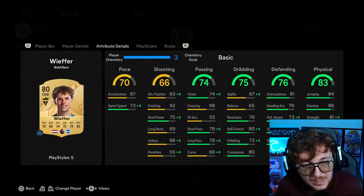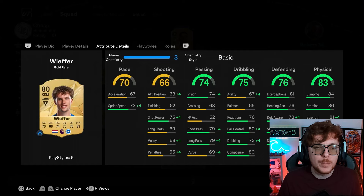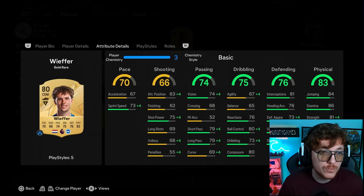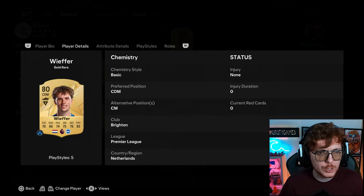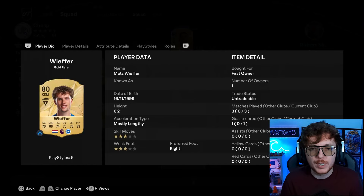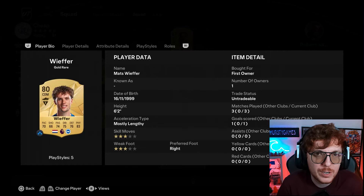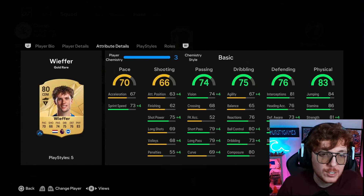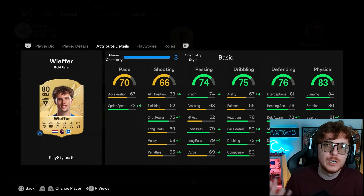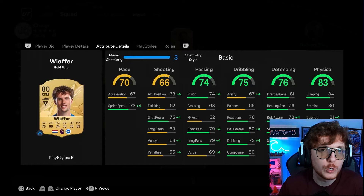Into the CDM spot, Vifa is a card that massively surprised me. I was using him on stream to get chemistry for my Dutch players and I ended up really enjoying his card. He's also phenomenal from corners - he scored a headed corner goal. Really solid, really nice little starter card and surprisingly good. If you've already got a CDM you like from the Prem, stick with it - this is just a suggestion.